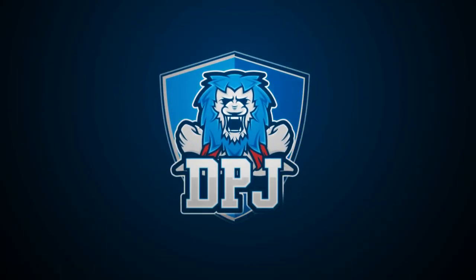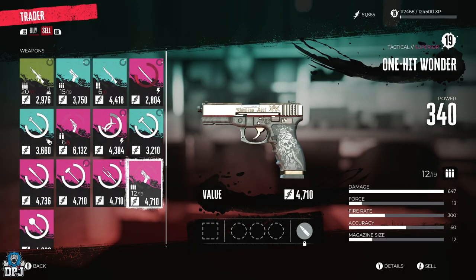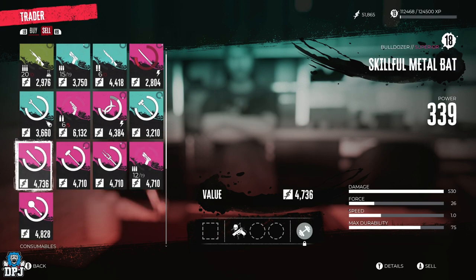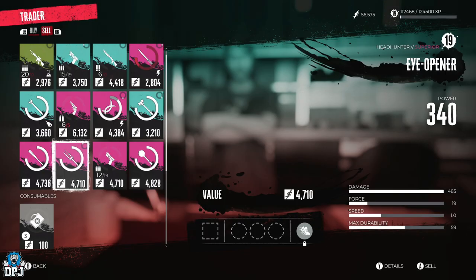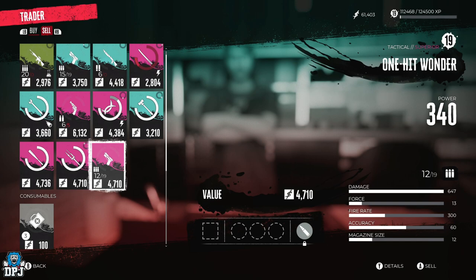Today I bring you a video on something most people have missed — how you can get four superior weapons: a gun and three other epic weapons. Super powerful, will definitely help you out. These are 100% free and a lot of people don't even realize you can pick them up.